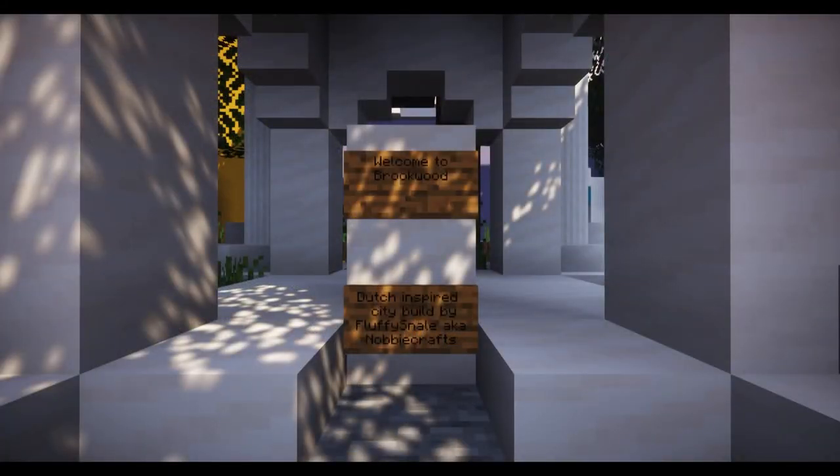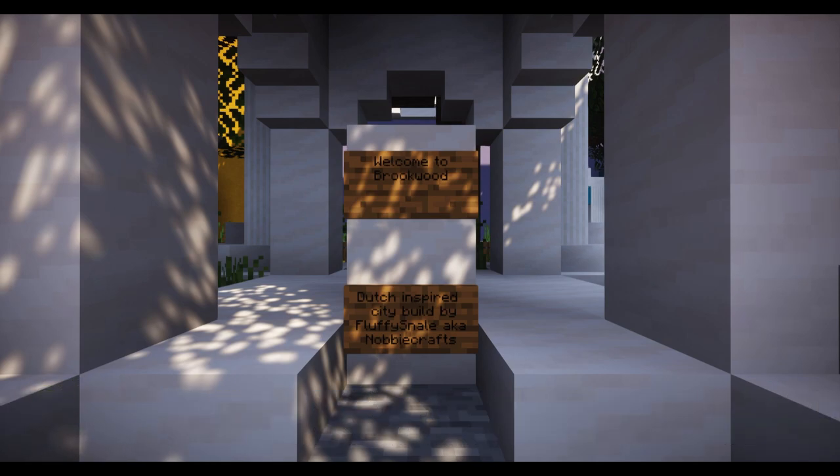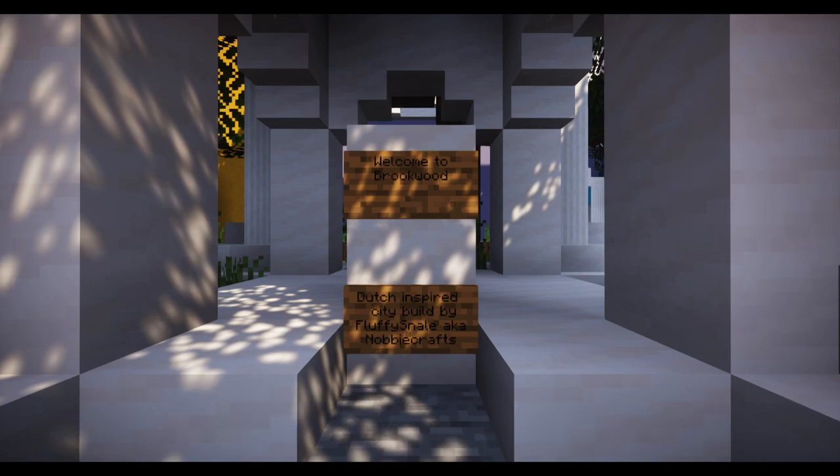Welcome back to WBC Builds! Today we're starting a brand new mini-series where we tour the towns of Whiteburg and the surrounding world. We're beginning in the town of Brookwood, a Dutch-inspired city built by Fluffy Snail, also known as the Nobby Crafts. He's done a lot of work in Warhampton as well.